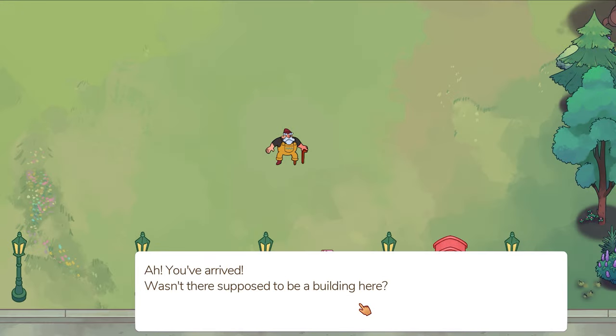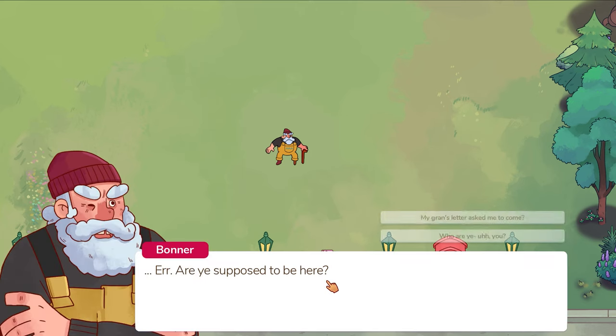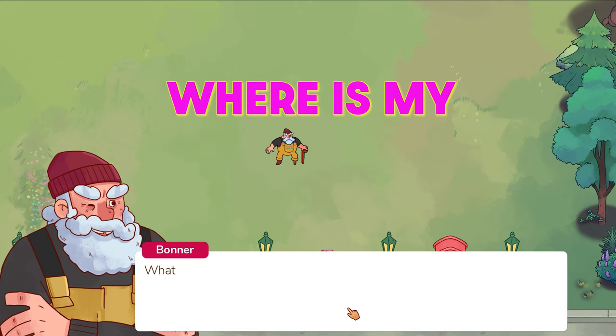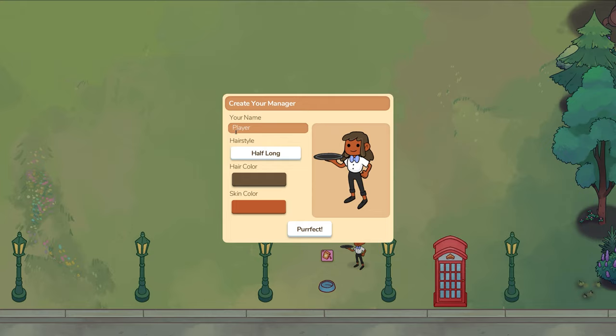The game begins with you travelling to Catawall Way after receiving a letter that your gran has left you her business, the Cat Cafe. Unfortunately, when you arrive, you meet a large chap wearing yellow overalls and a woolly hat called Bonner, in the place where your cafe is supposed to be. He gives you the bad news that the cafe was demolished in a storm, but on the bright side, a few bits of shabby furniture have survived.